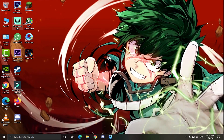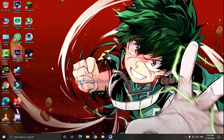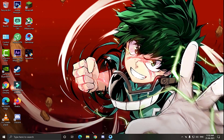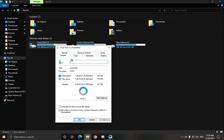Now install this software: MSI Afterburner. This will help speed up your GPU fan and keep it less heated. Now delete all the unwanted files using disk cleanup.